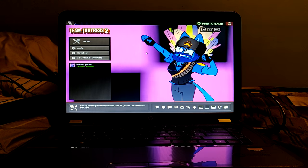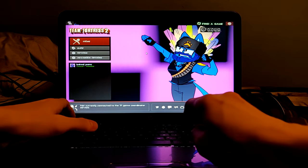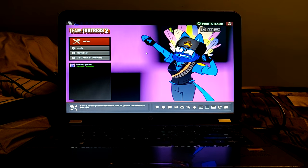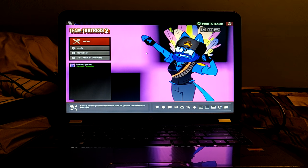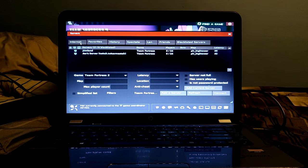It is time to play Team Fortress 2 on what is quite possibly the worst device ever in the history of the world. First up, just gonna turn on some statistics — we're gonna use netgraph 1. That should show us frame rate, lerp, and all that stuff. Let's just find a game. Not connected to the game coordinator, so we're gonna play a community server.